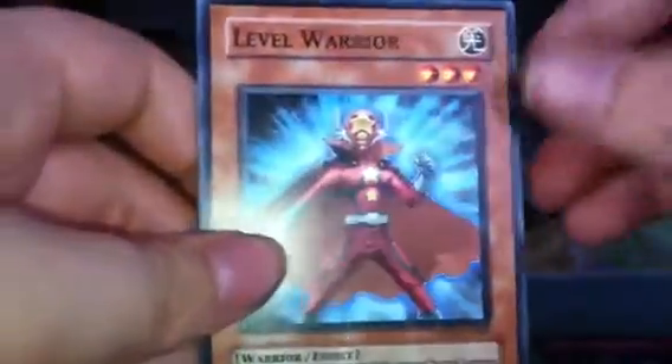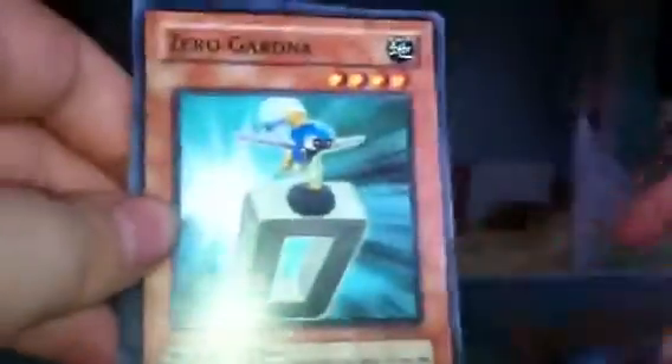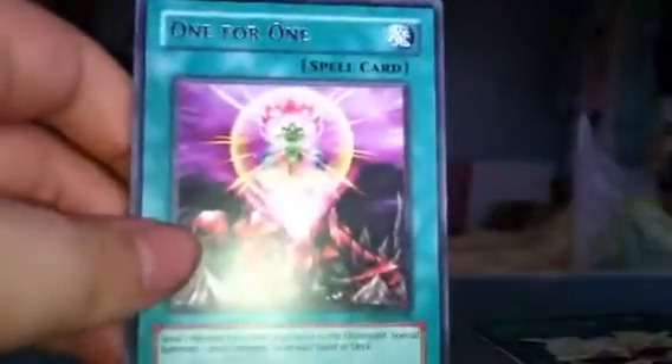Okay next pack - I'm just gonna rip it open, to be honest. Tip card. And Slip Summon. Level Warrior, which I've gotten super. Level Zero Gardener. Advanced Jaw. And one for one.